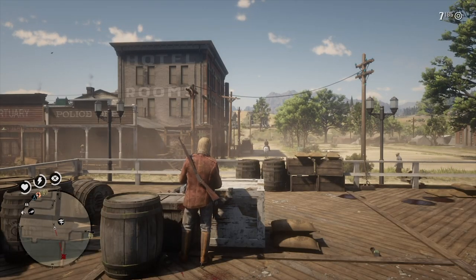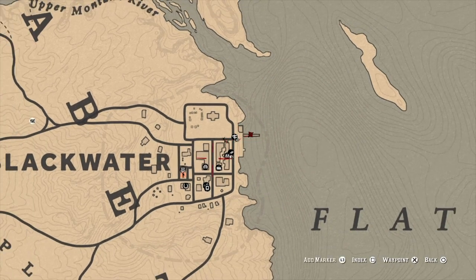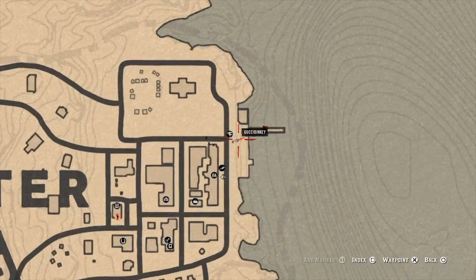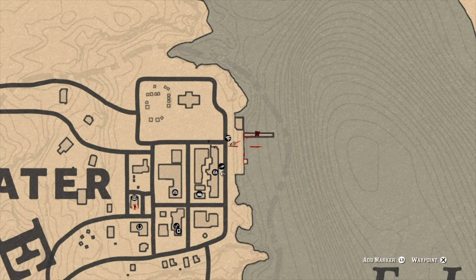Today I'll be going over another Red Dead Redemption 2 Online XP glitch. For this glitch you're going to want to head over to Blackwater, which is pretty easy to get to, and head to this back pier or dock type thing that's sort of towards the back near the water.